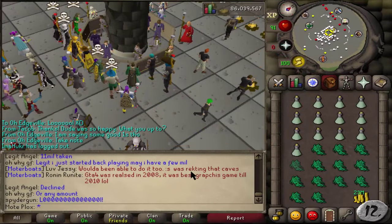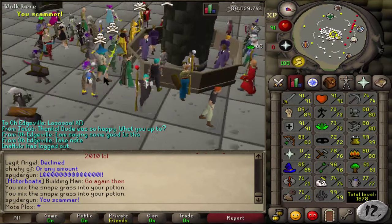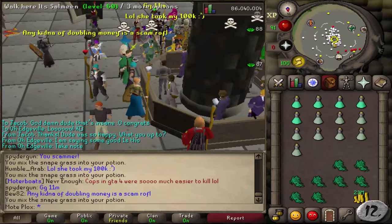Number 12: 38 Herblore. Before any other goal in Herblore, there is nothing more important than level 38. At level 38, you can begin making Prayer Potions, and those can definitely save your life.